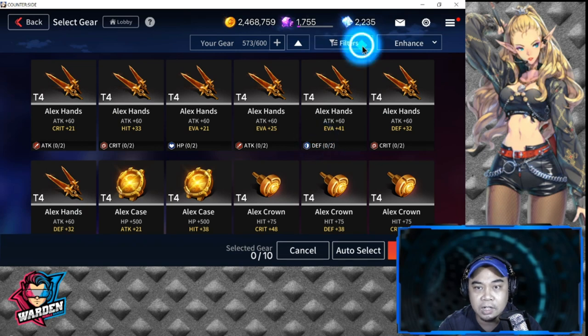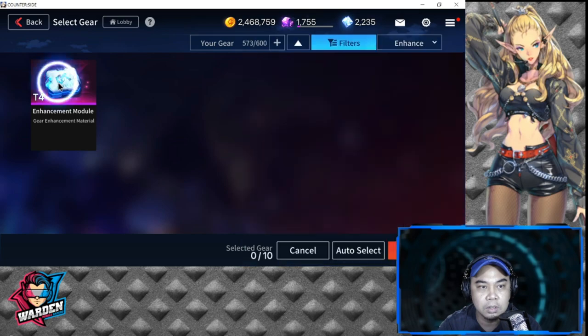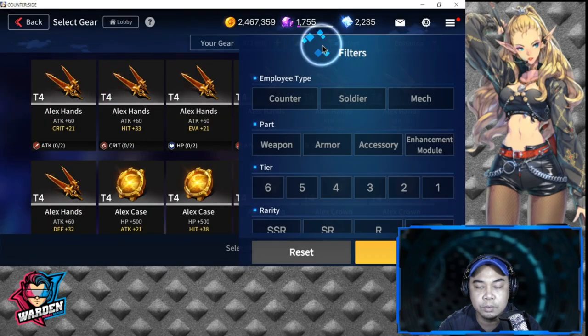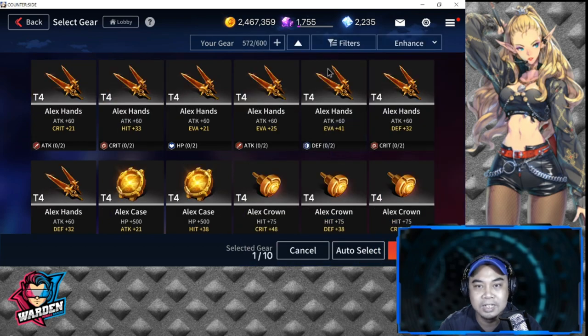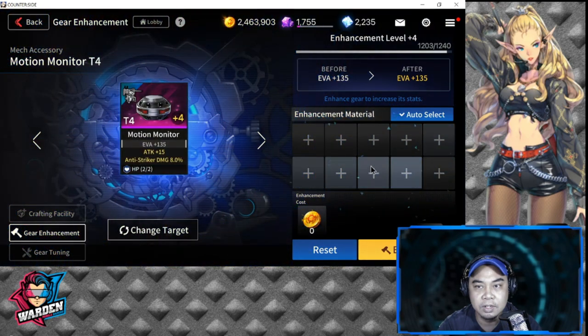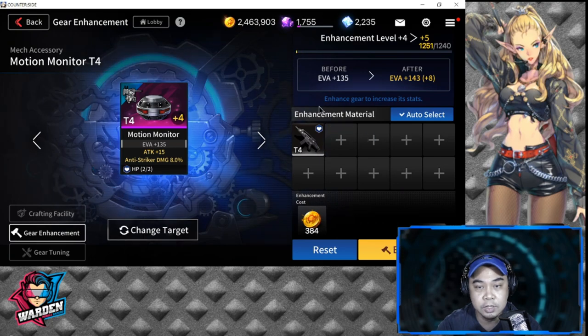Let's filter again — I saw an enhancement module, so let's select that first so I don't lose it. Then back to Soldier and Mech for N and R. I don't have many mechs and soldiers right now, so I'm consuming them, but in the future I'll be consuming counter gears since most of my teams will be counters. I just need one more.